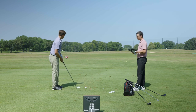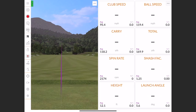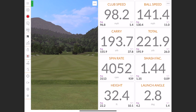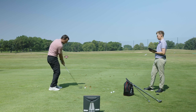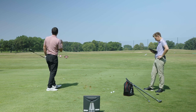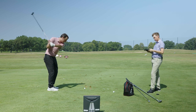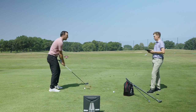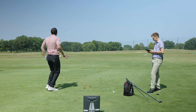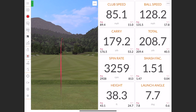Drew decides to tee up the three-wood — as odd as that seems — to try to get more distance while keeping the ball low. It's going to be real close to the 35-foot mark, and the distance looks good. That comes in at 32 feet — that's the new number to beat. Will now attempts to go under 32 feet with his UDI. He swings hard but it's too high. The shot comes in at 38.3 feet with a launch angle of 7.7 degrees, just over 200 yards. Six feet off the target.